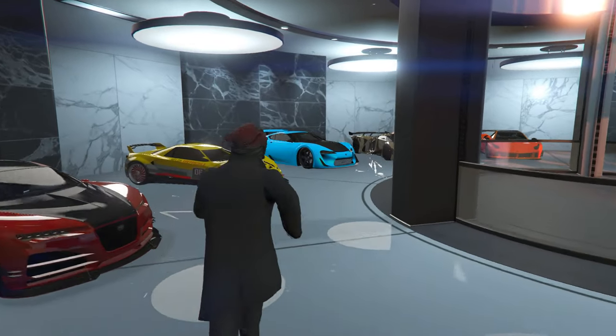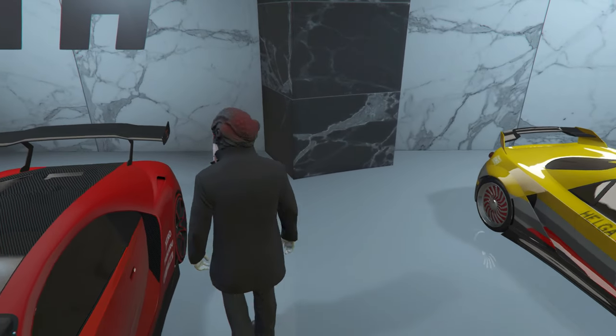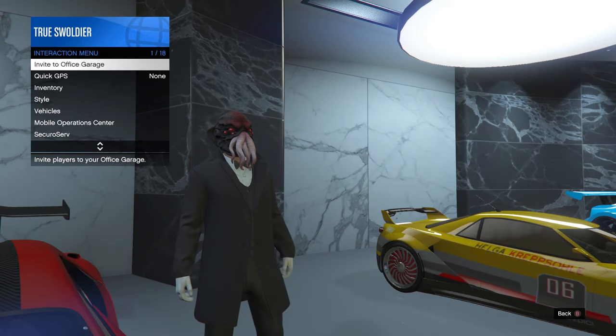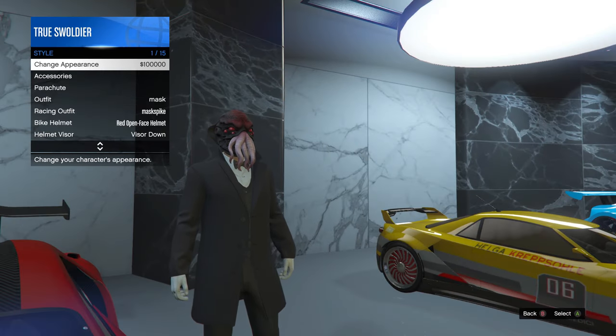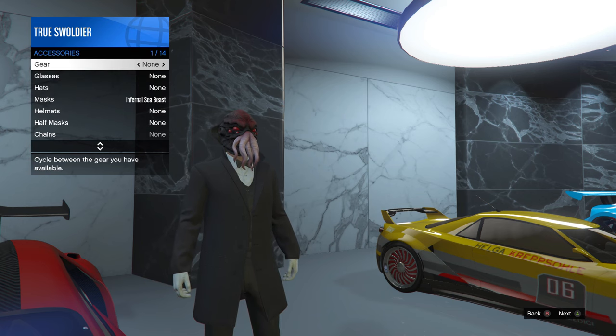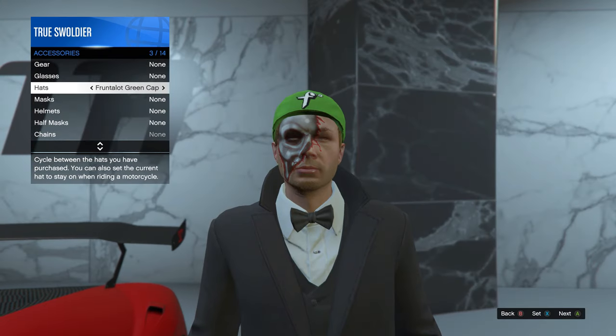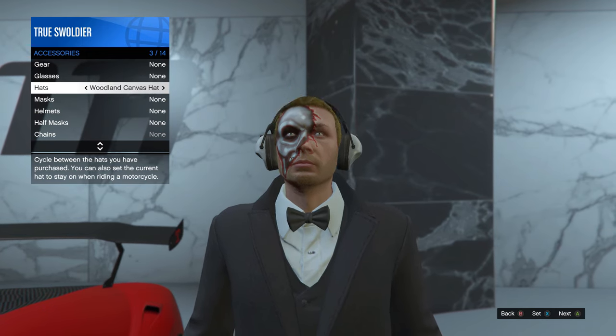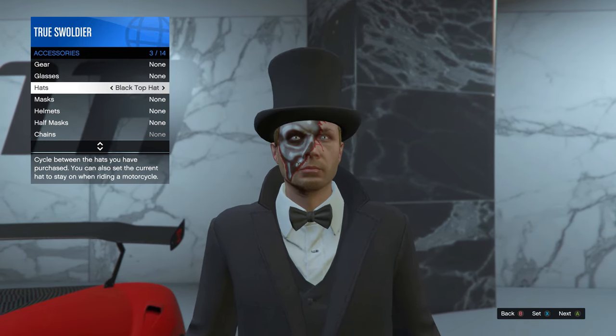Now get to a vehicle and stand next to the driver's door. Pull up your interaction menu and select style. If for some reason you're not wearing the masked outfit that you just saved, make sure you currently have it equipped. Now select accessories, then go down to hats and put on whichever hat you wish to wear with the mask. The mask will disappear for the time being, but we will bring that back in the next step.